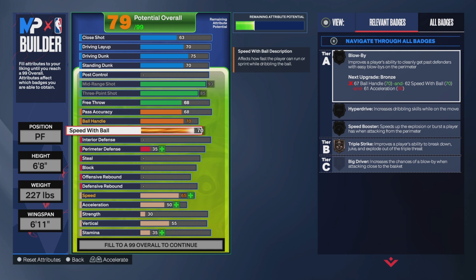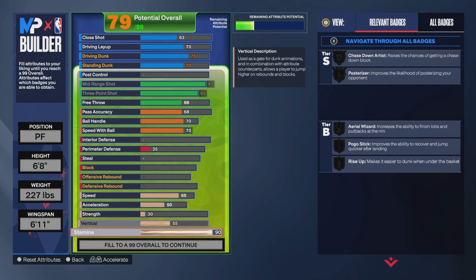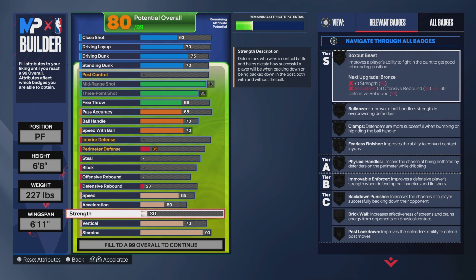With that being said, we are going to be a stretch. You can see all the gold badges and hall of fame badges that I have on this stretch build right here. Another reason I upgraded my pass accuracy to 68 — we don't really need that much pass accuracy, but this is mainly a park build that we can also use in the rec.